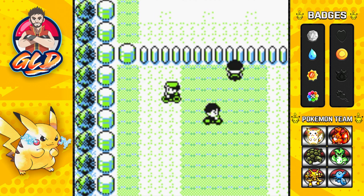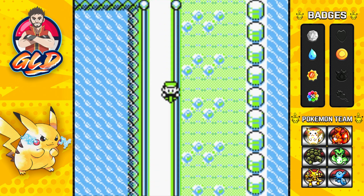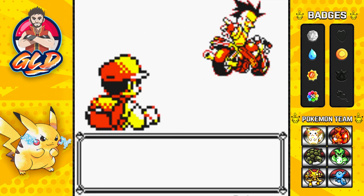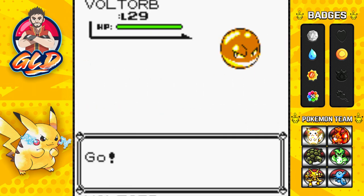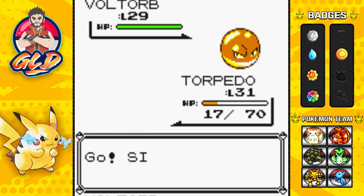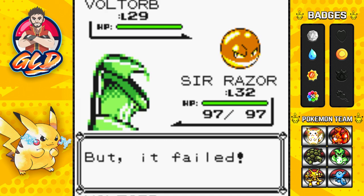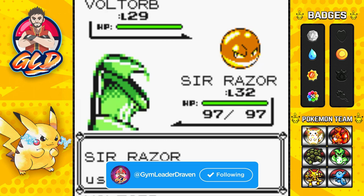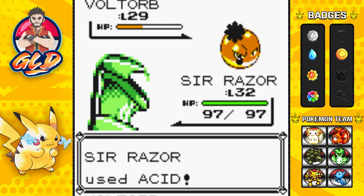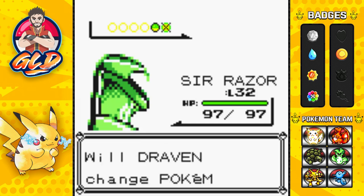There's one more Pokemon trainer... nope, that's all of them. It's going to be random battles here and there. Some Pokemon you can find here include Ponyta, so if you're looking for a Ponyta this is the place to go. Here comes another battle — a Voltorb. That's not a good matchup for Torpedo so let's go to Sir Razor. There's a Light Screen attack, so let's go for Acid — and Voltorb has been defeated. We're getting more experience points for both Pokemon.